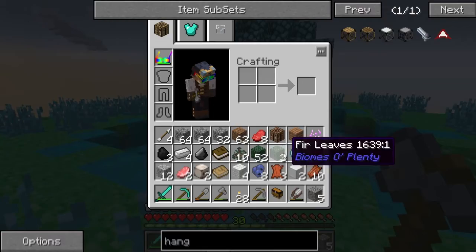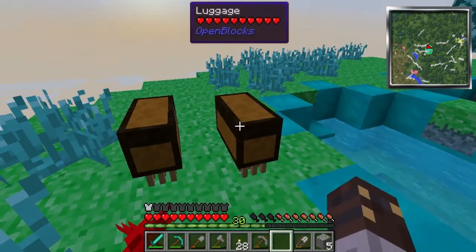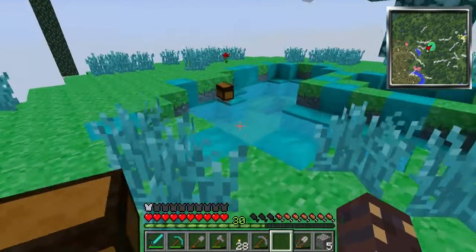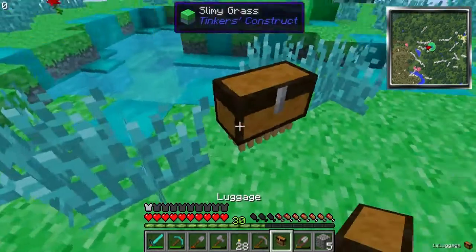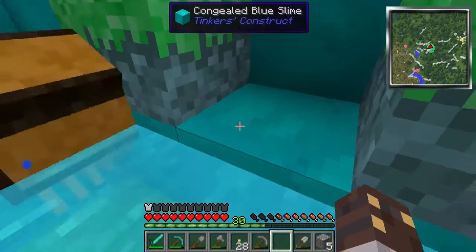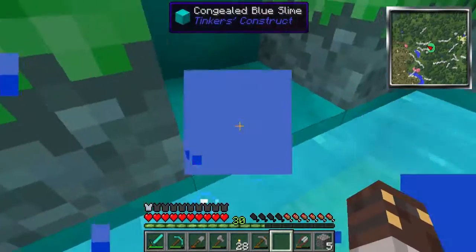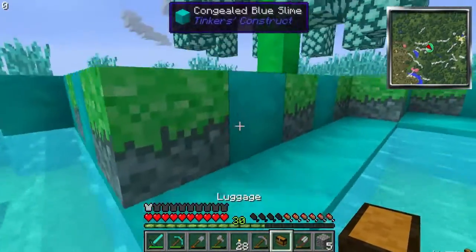Let's let luggage out, because he's allowed to hang out here. Let's get the other luggages — and third luggage. Let's get them all out here. Welcome to our island home, luggage. They're all idiots. I don't need you right now, so let's pick you up. We appear to have lost a luggage. Okay, we got our luggages.